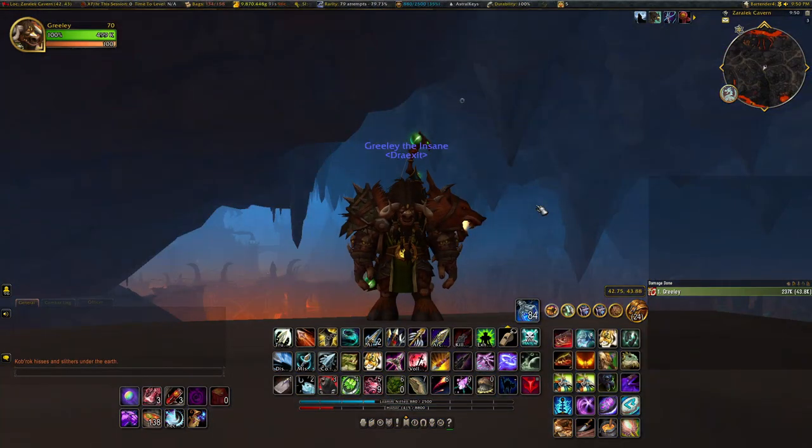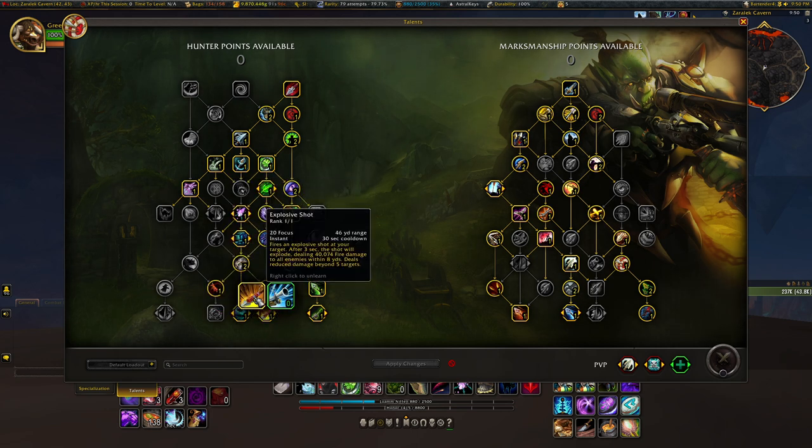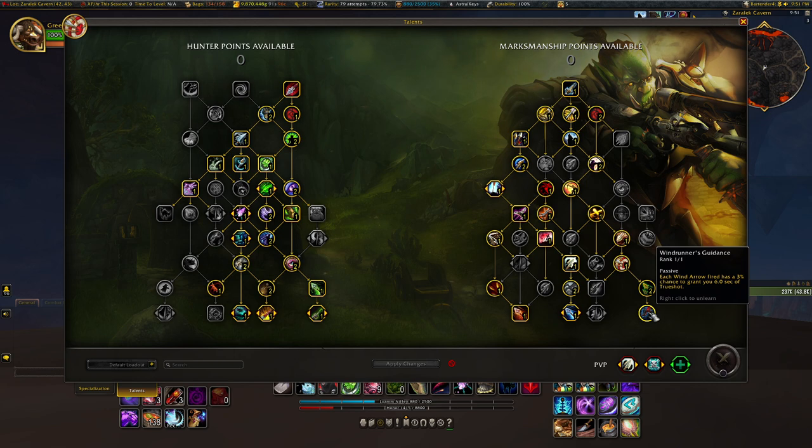Now let's take a look at our Mythic Plus team build. It hasn't changed too much from the single target build, which is actually great because you'll be using your AoE Mythic Plus build during dungeon runs anyway. Whenever you get to a Tyrannical boss, having good single target damage will also be a boon for your group. You're going to move one point from Serrated Shots over to Explosive Shot. I have a point in Camouflage instead of Concussive Shot, but that can easily go into Improved Tranq Shot as well. The main changes are on the right side of the tree.